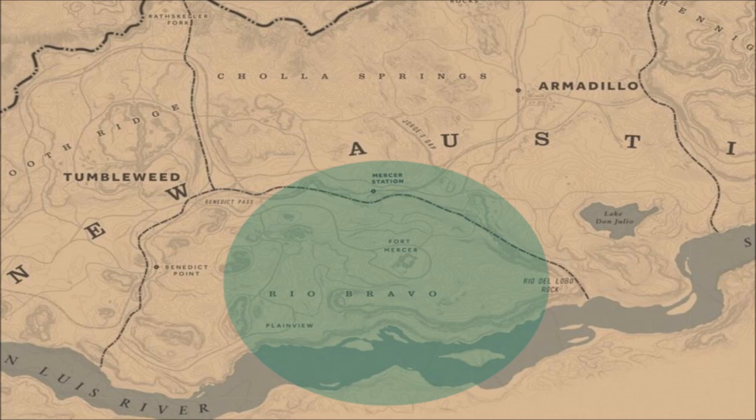I would recommend — I know this looks like a big search area — but I would recommend riding from the R in Rio down to the O in Bravo and just back and forth, because this animal has been sighted by a lot of different players in that area and I have sighted it several times myself.